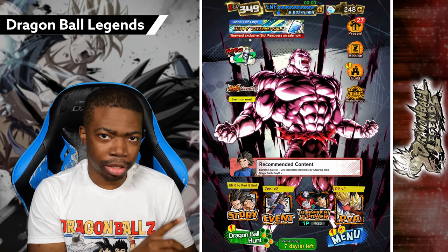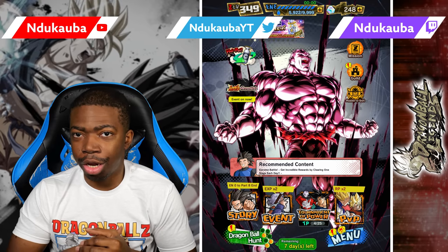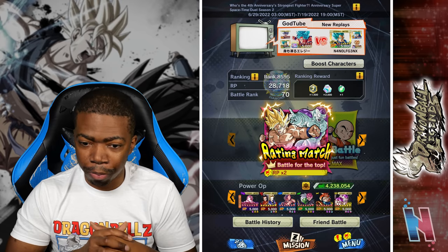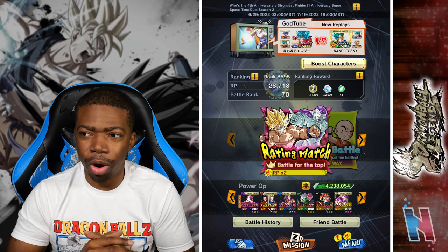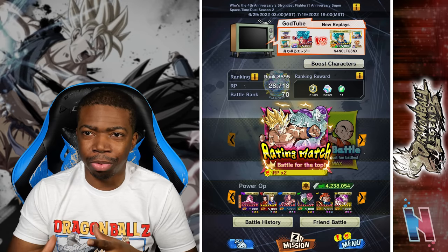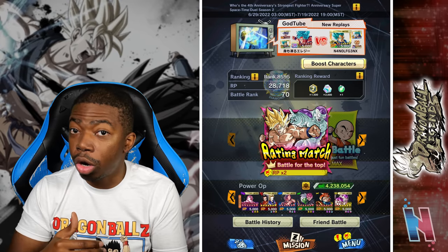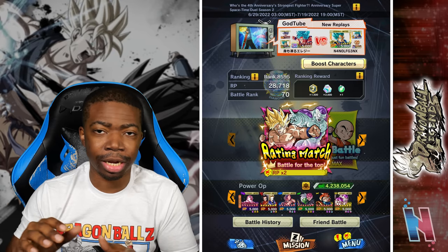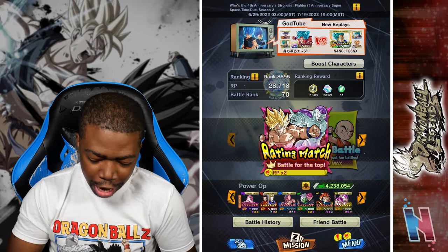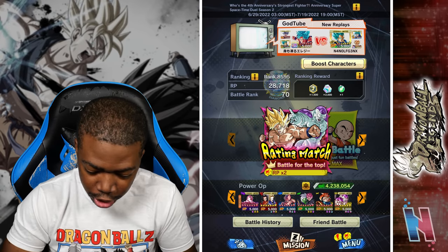This is something I didn't know when I made my summon video, but it was brought to my attention afterwards — Kid Boo actually did get unique equipment. So because of that, we're gonna hop into PvP and use Kid Boo not on regen but on powerful opponent. I do have all the units necessary for a solid regen team, but I'm hoping that having two yellow units will provoke the opponent to bring a red unit so I can throw in Kid Boo more often.